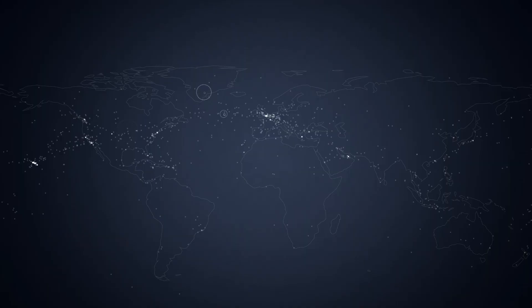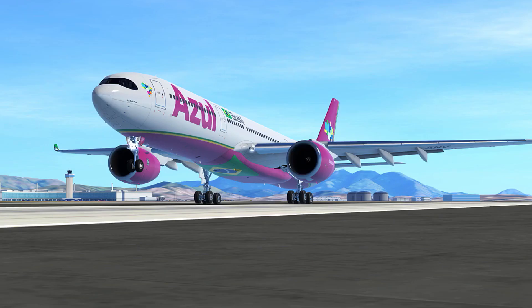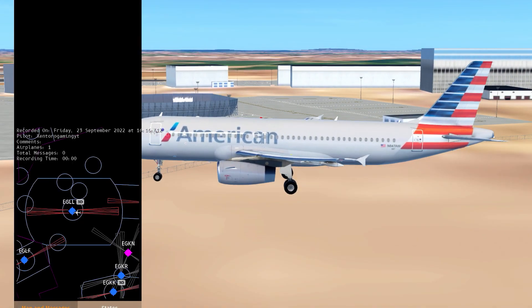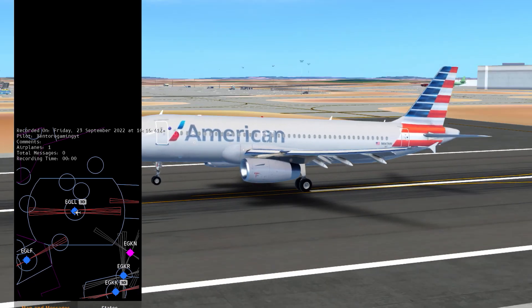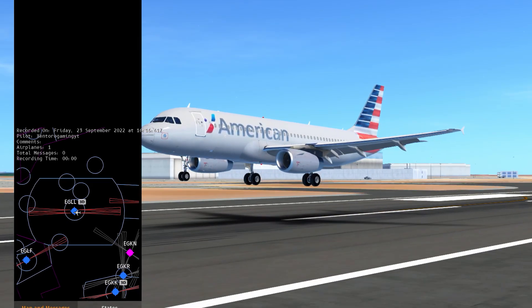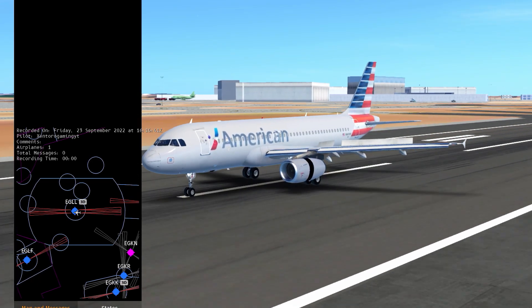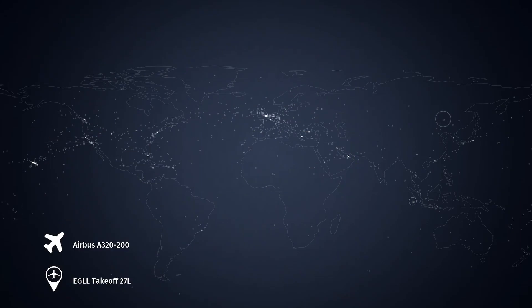I'm a bit worried about when we get onto the Airbus A321 because it's a longer aircraft — it's only got two landing gear for each drop-down section, so it's a bit of a tricky aircraft to land. But that was a really nice landing yet again. I thought it was going to be a lot more rough — that was a good one.